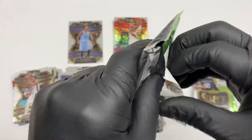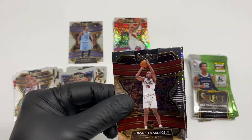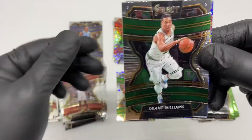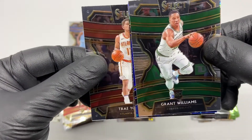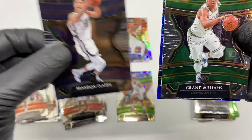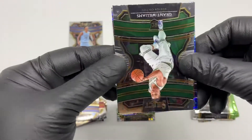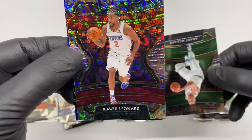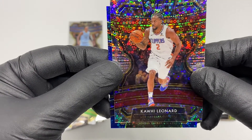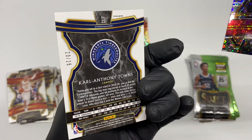Second pack — oh my god, this pack is so difficult. We got Fiondul Cavigelli, Grant Williams, Trae Young, Brendan Clark, and we got another numbered disco — Kawhi Leonard on the back — Carl Anthony Towns, number 23 out of 25.